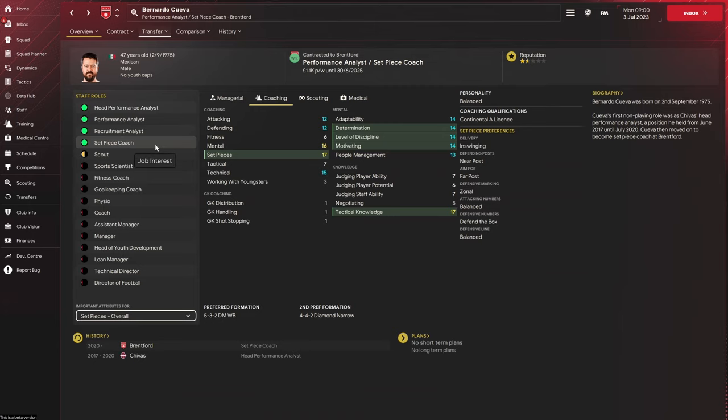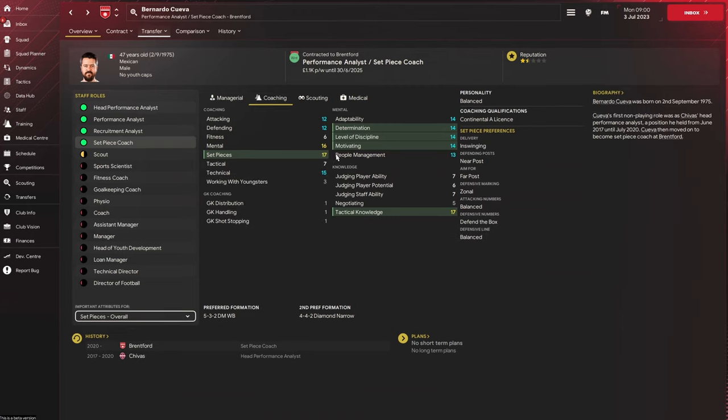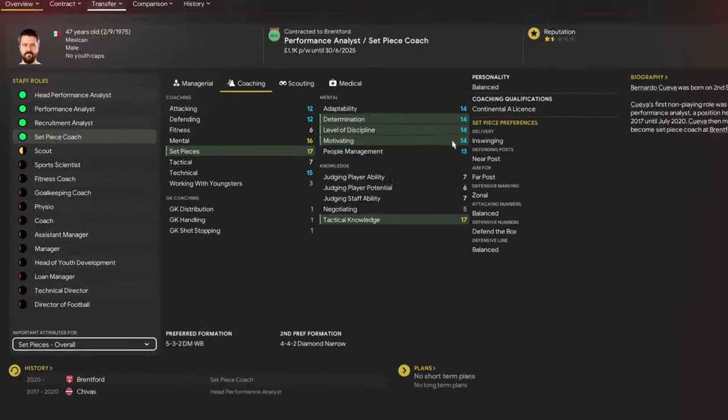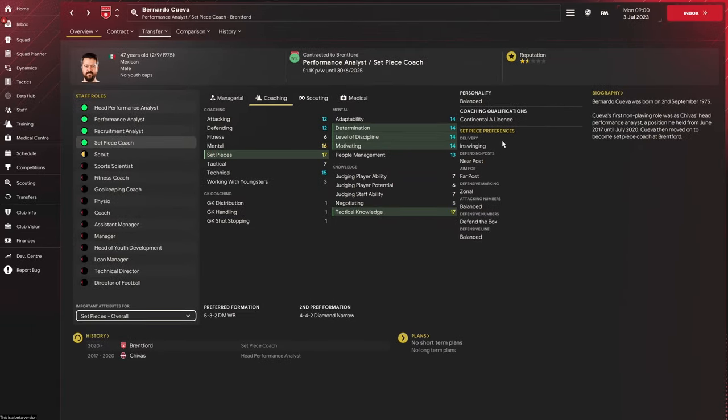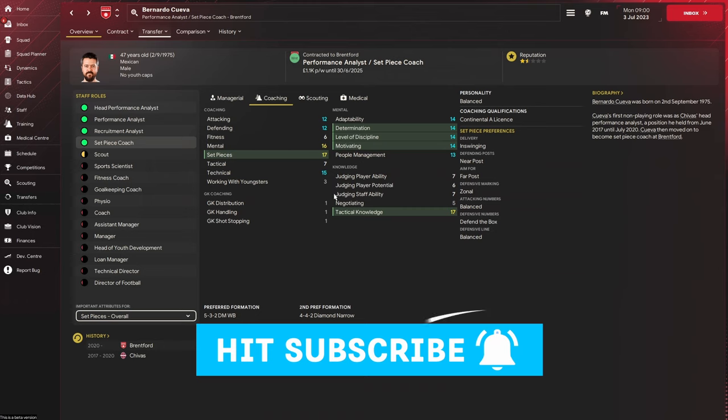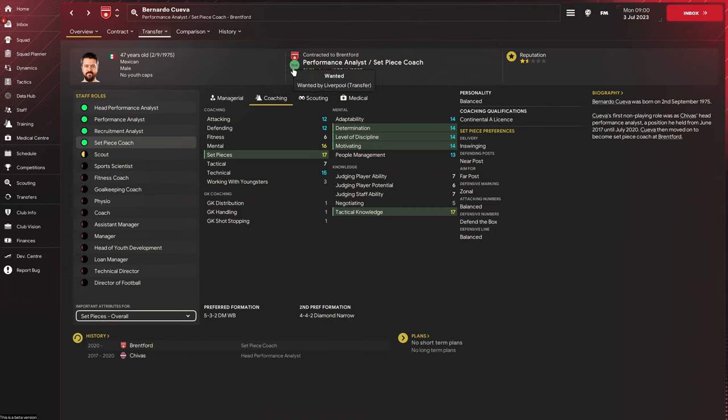Number six on the list is a proper set piece coach slash performance analyst. Brentford are getting their money out of Bernardo Cueva — not the crisps, the actual surname. He's coming in with another set pieces of 17, tactical knowledge 17, determination — this guy is really good. Only 47, which is quite young in the grand scheme of staff age, continental A licence. He's got some really nice set piece preferences for this year, and I think this guy could be outstanding. He's only on 1.1k per week and he's already wanted by Liverpool. Get involved with him.